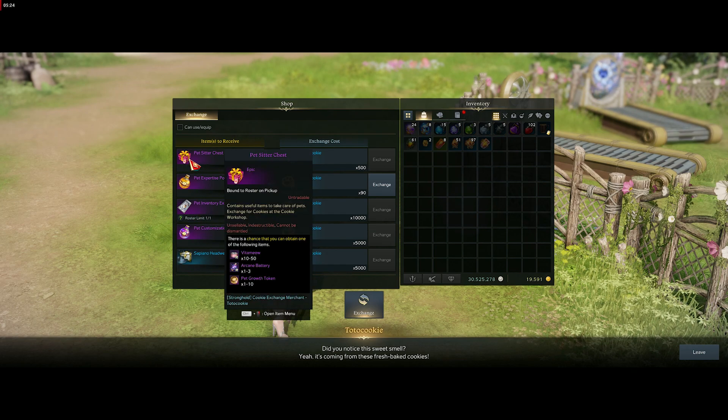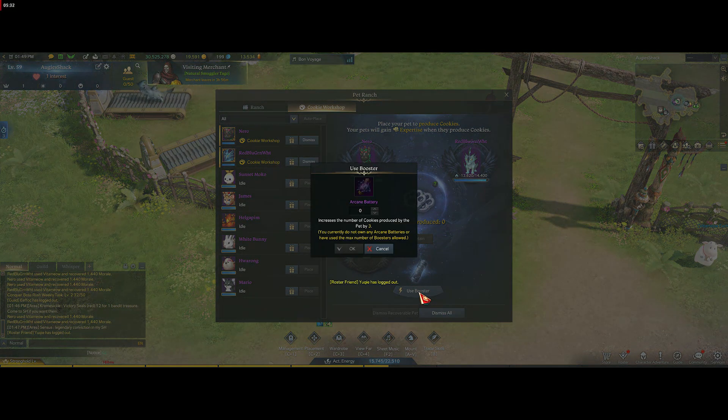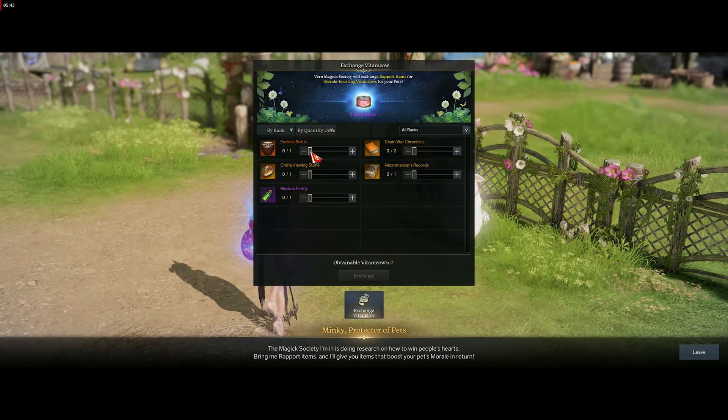There's an expertise potion, the pet growth token, and the battery. The battery I believe is used as a booster so they produce on the spot — it's like a time reduction similar to stronghold research. If you come over to this vendor, you can actually exchange your rapport items for vitamiows, which gives them back energy. I would not suggest doing that — this one here is a relic rapport item and it only gets you 100 vitamiows, so I don't think I'll ever be exchanging those. Maybe the purples if I'm desperate, but I think we'll get enough food to feed them.